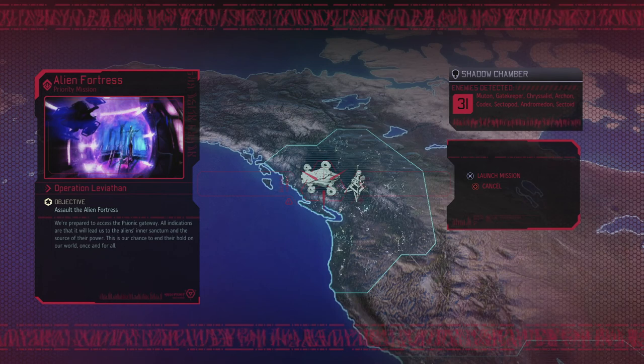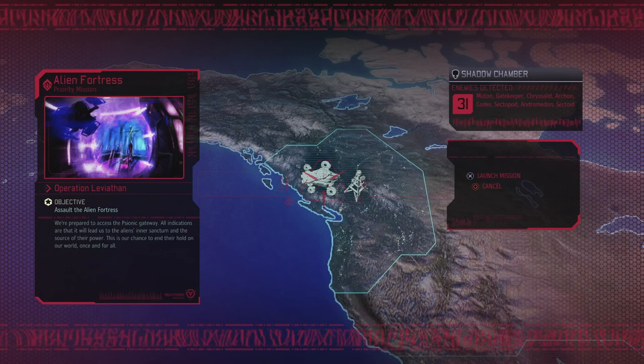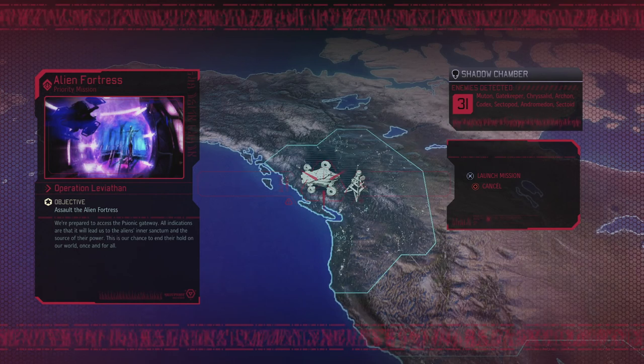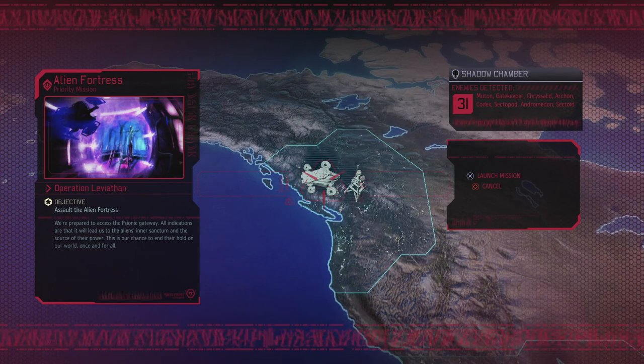The Alien Fortress mission — we need to assault the Alien Fortress. There are 31 aliens on this ship, and probably a lot more because of that final battle. There's Mutons, Gatekeepers, Chrysalids, Archons, Codexes, Sektopods, and Andromedon Sektors — basically everything that's very, very bad for your health. Not that many robotic enemies, so that's important to note.